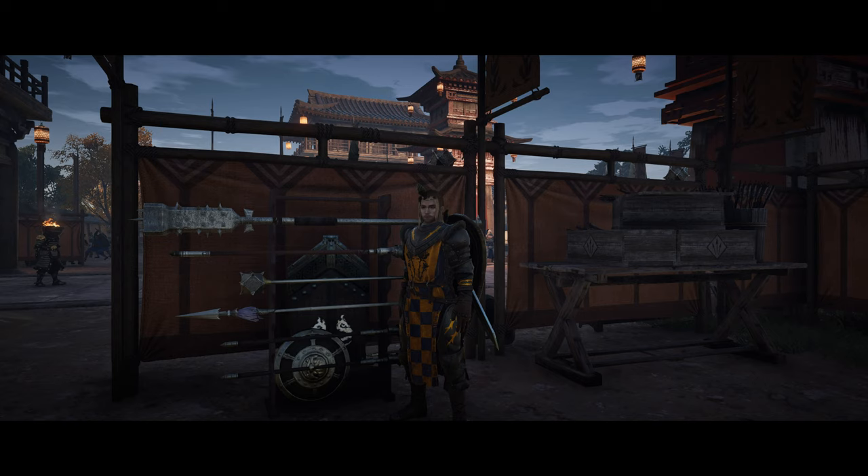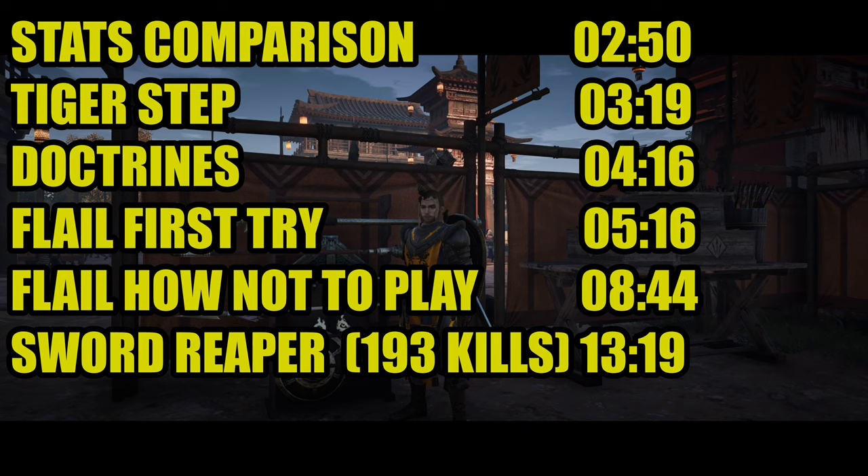Let's take a look at what was changed, but first here are your timestamps if you want to skip around. You'll notice I did quite a few blunt damage battles - I was using the flail and I seem to get at least a three-to-one kill ratio in all the battles I've done. I included one where I got quite high kills, like over 90 or 100 with the blunt, and then one where I just fell on my face and failed miserably.